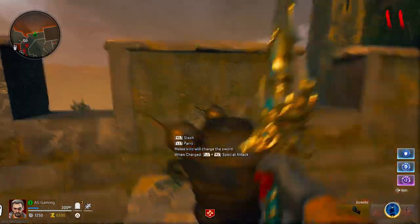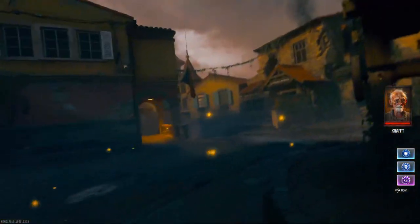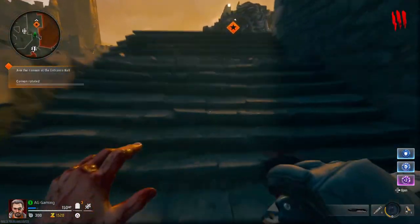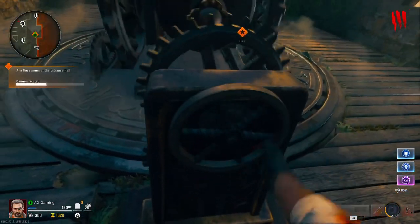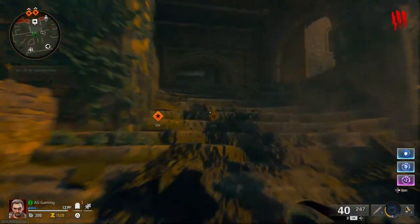Showing you guys how to obtain the normal sword as well as these four other elemental upgrades for the swords. The first thing you want to do is follow the marker on your screen until you reach a cannon. Interact with that cannon and get it to turn facing the barricaded door. After that, shoot the cannon and it'll open up the door inside the dungeon.